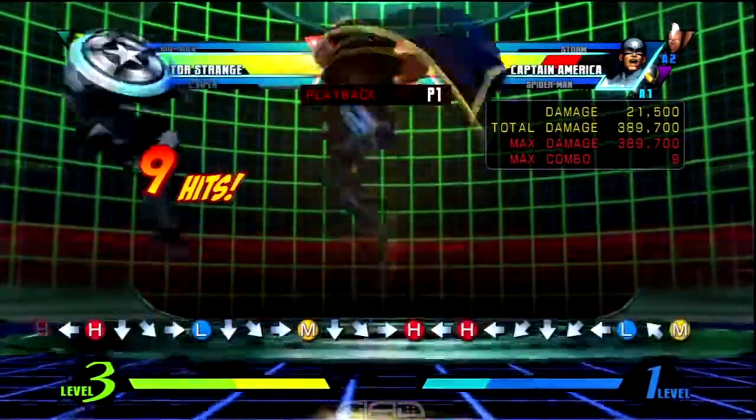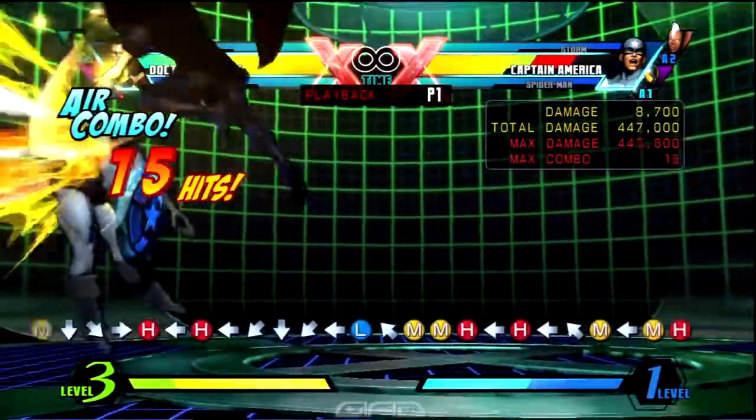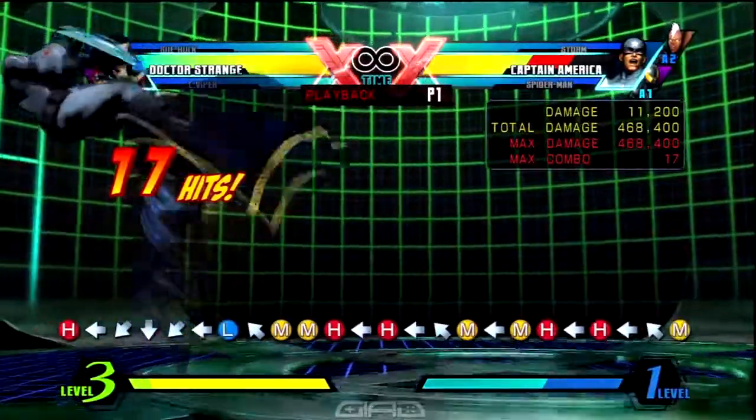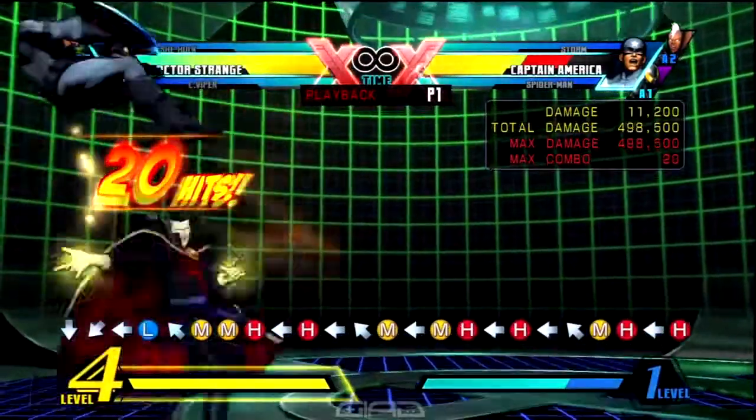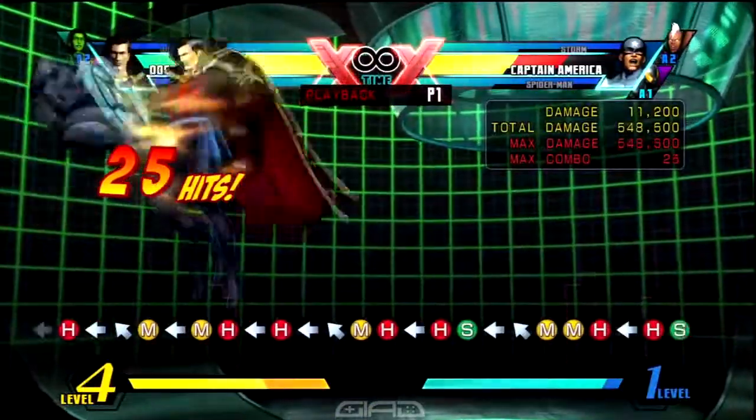Then a standing forward down down for a light mystic sword, and you jump for an air medium medium heavy into air forward heavy impact palm, and you land and jump again for an air medium medium heavy air forward heavy impact palm. Then you land and jump one more time for an air medium heavy air forward heavy impact palm, and then you launch him.